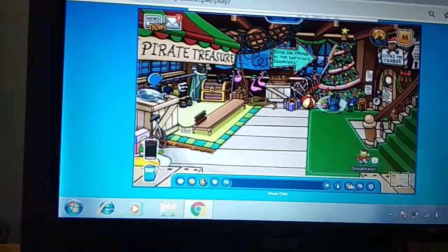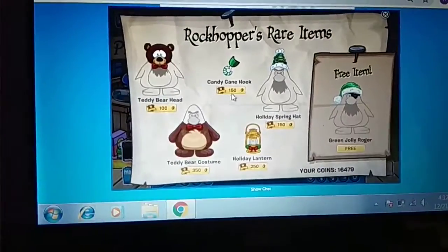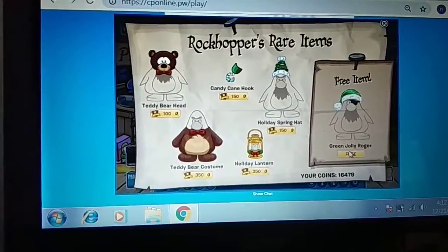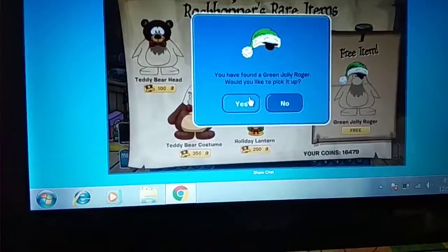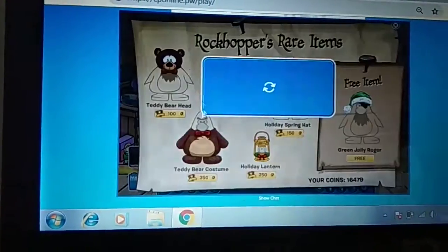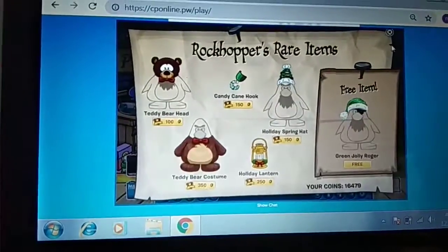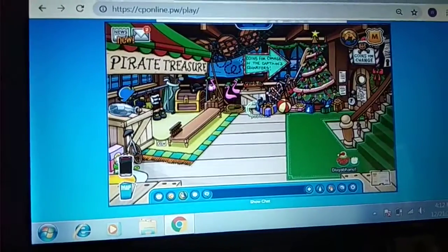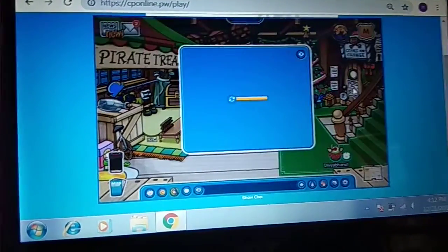Sad treasure and a goat's catalog. They take their hand and the green joey works out — it's free so you can pick it up. But these are all member items. I'm gonna purchase it now. Alright, now let's go into the coins for change.